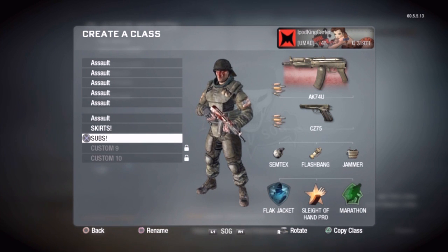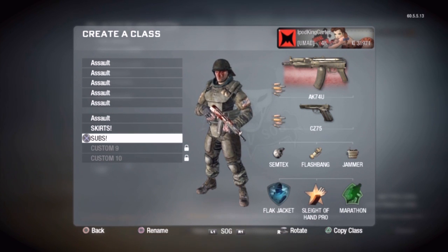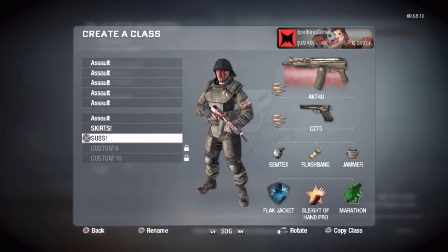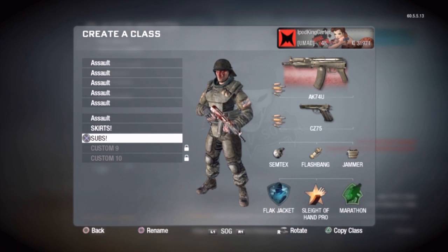This right here is called my subs class because it's a submachine class. A lot of people on YouTube love to see the AK-74U — I don't know why, but they say this gun is ridiculous. To me it's pretty cool. You can run around the map real fast with it. The recoil is kind of crazy, but if you have Sleight of Hand Pro, you can aim down your sights with quickness and reload very fast.